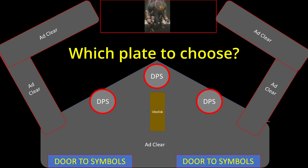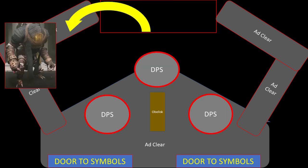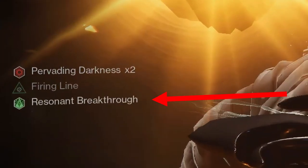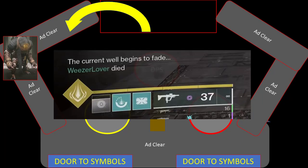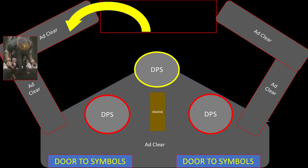Which plate to go to first? Through communication and observation, the team should determine which direction the boss is moving. If the boss is coming up from the left side, everyone meets at the left closest DPS plate. Don't waste heavy yet — wait for the message. Your plate will then begin glowing and then you can do DPS. While you're doing damage, a message will eventually appear indicating it's time to wrap up your DPS and go to the next plate, which should already be glowing.